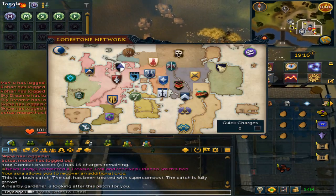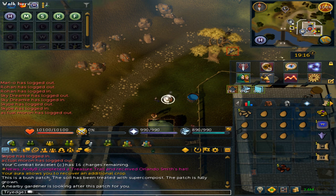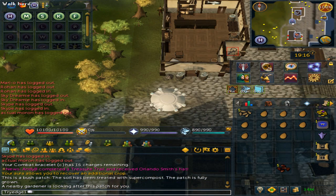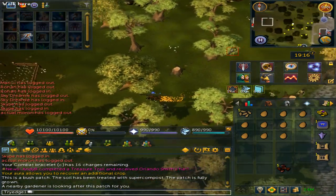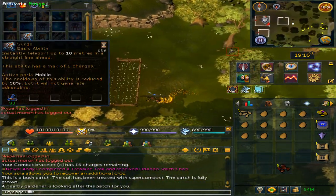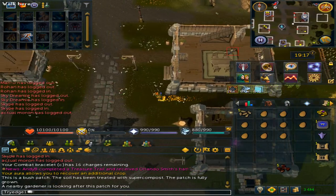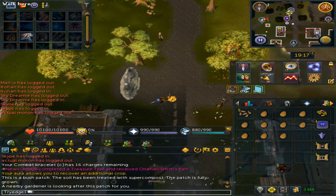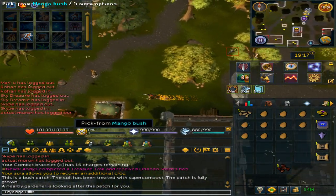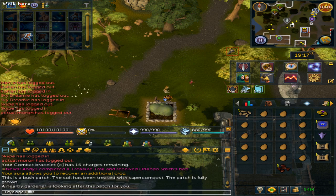Next up, use the Port Sarim lodestone, or if your house is in Rimmington you can use a teleport-to-house tablet to get there. From the lodestone, go west. Here is the house portal — if you used the scroll it is just directly behind it. Harvest from the bush here. Remember, if you click on it quicker you do harvest from it much faster.